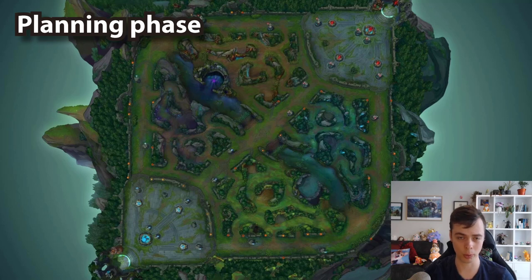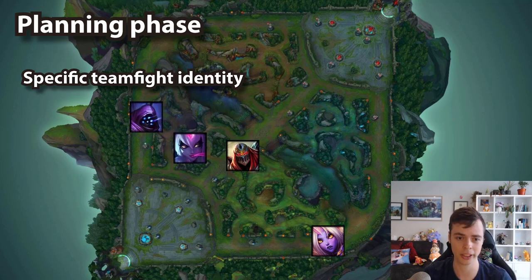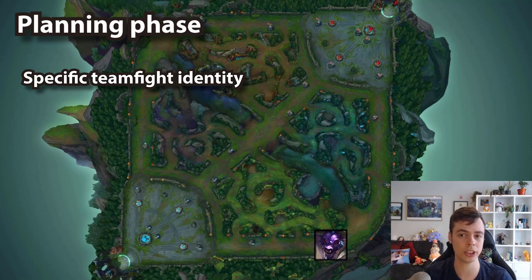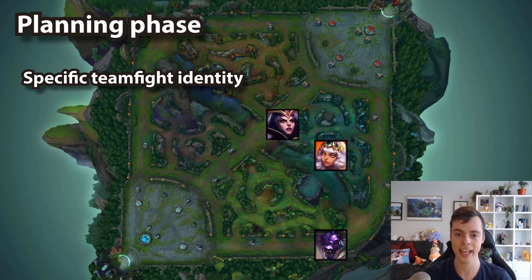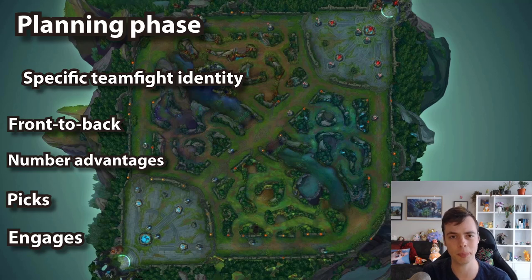Given a general overview of what we want to look for, in these five champs versus the enemy champs, what is our specific teamfight identity? What are you going to be priming yourself to do in this situation? A champion may have different roles in teamfights across different games. Let's say you're playing a champ that loves to fight front to back, but your team composition is a lot about split pushing — so you're not going to be able to front to back. You might have to choose a side laner to play around instead. Or maybe you're an engager priming yourself to engage on an immobile hyper carry, or maybe they have a slippery assassin and you have point-and-click lockdown. Which fight type is best suited to your team and most effective versus the enemy team?